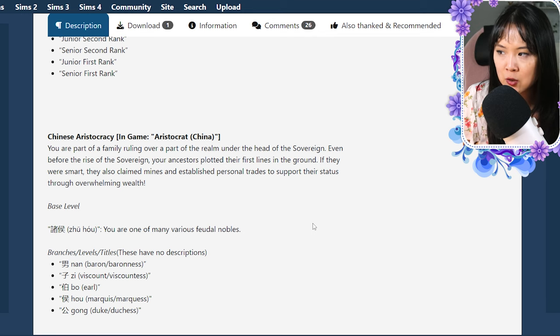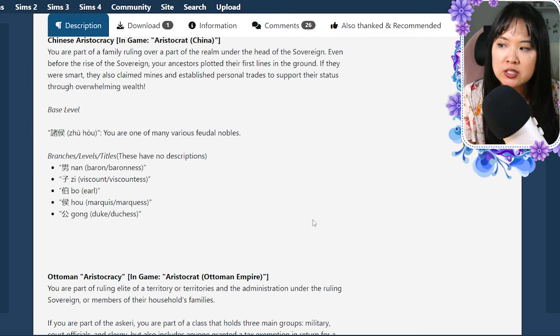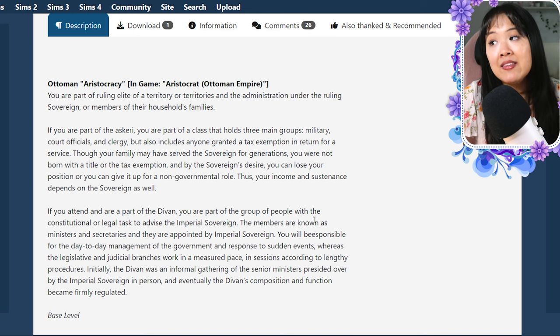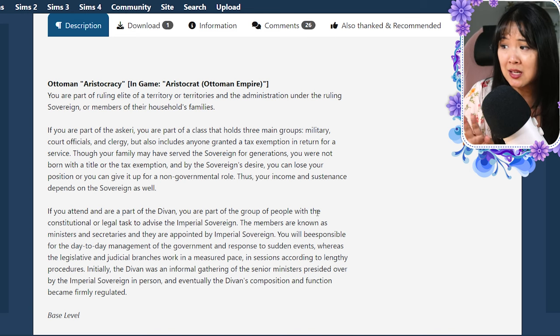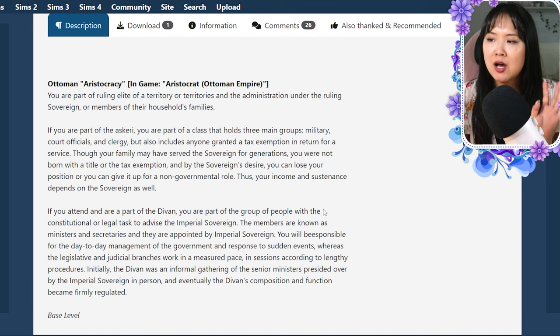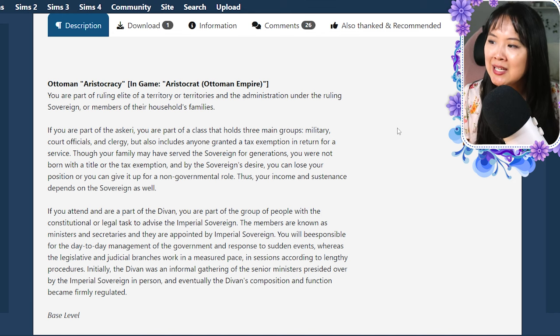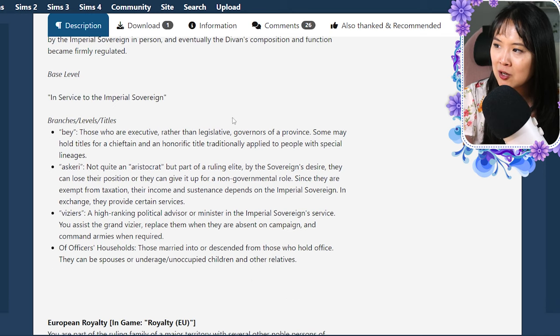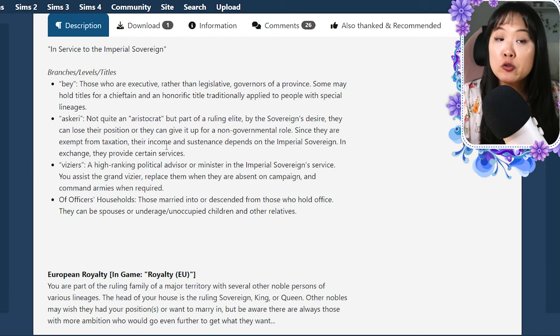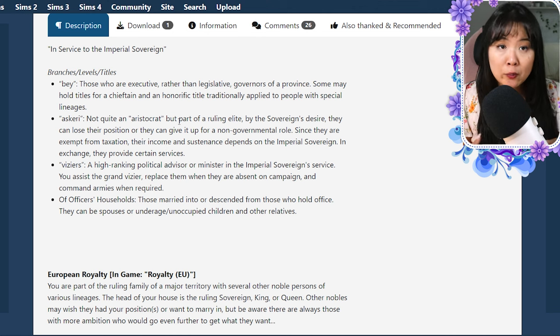Then we have Chinese aristocracy — same situation with branches, level titles, and once you finish those you can choose a specific rank. And then Ottoman aristocracy — I think this is one of the first times I've seen this covered in depth. You can also see the branches, levels, and titles for those too. So that covers the aristocracy — those are the nobles and all of that.